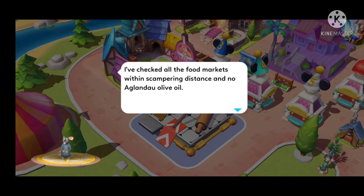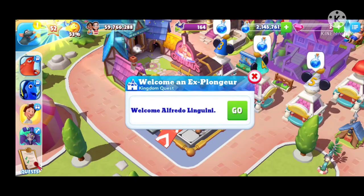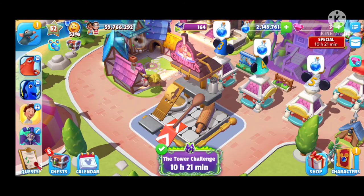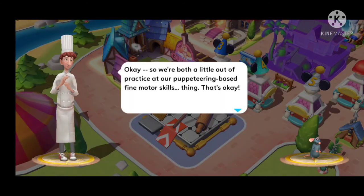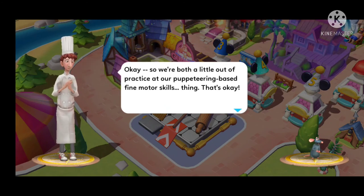I've checked all the food markets within scampering distance and there's no Aglandau olive oil. If I'm going to have a chance of tracking it down I need to cover more ground, and for that I'll need help. Welcome, Alfredo Linguini! Another quest.